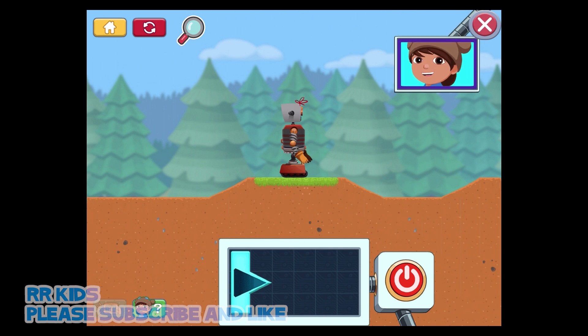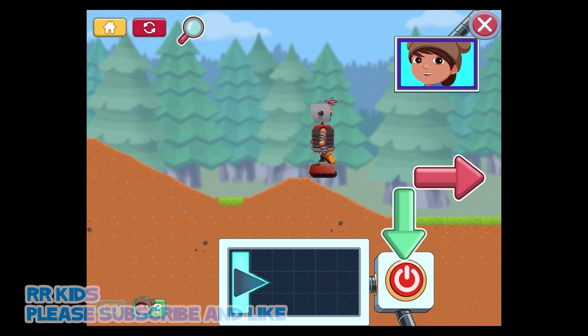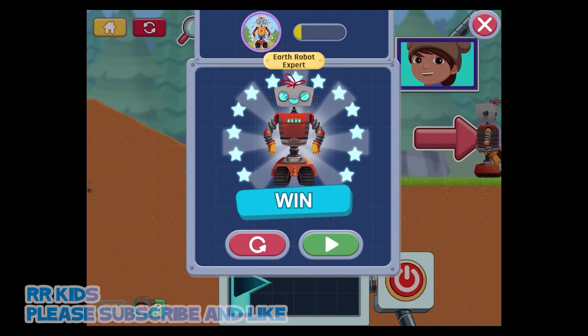You just activated the control panel! Press the buttons in the panel and help Jet 2 complete his mission. If you need to rearrange your control panel, you can do so. Nice work! Tap to go to the next mission!